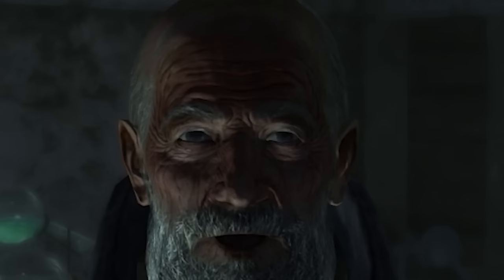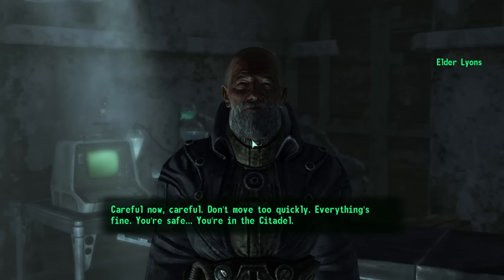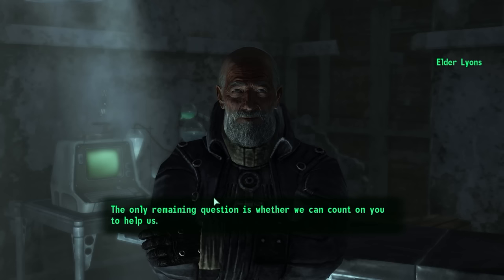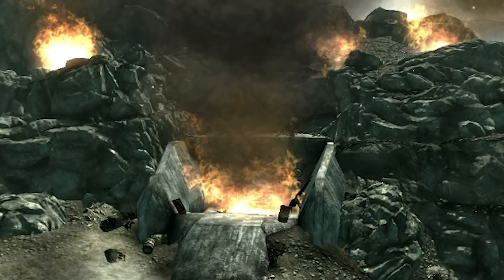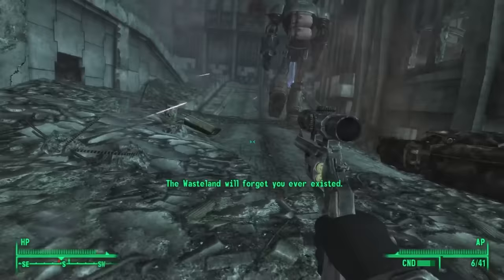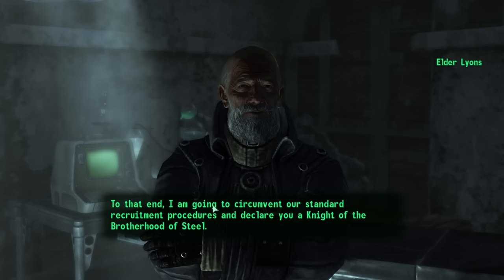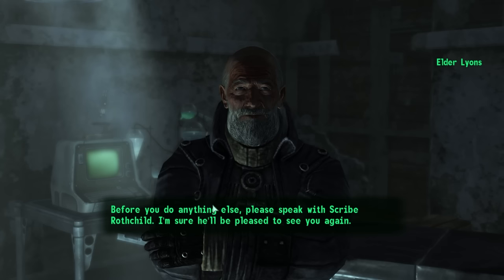We wake up to Elder Lyons' 4K Ultra HD wrinkles, and he tells us we've been out cold for about two weeks, and that the Purifier had been successfully turned on, with the Brotherhood of Steel hard at work handling bottling and distribution of the newly cleaned water. We also learn that even though we had spanked the Enclave at the Jefferson Memorial, they still pose a large threat to the wasteland and need to be destroyed for good. Lyons tasks us with helping the Brotherhood put them down, awarding us knighthood for our efforts. Kind of a crappy reward, but at least he's acknowledging us.